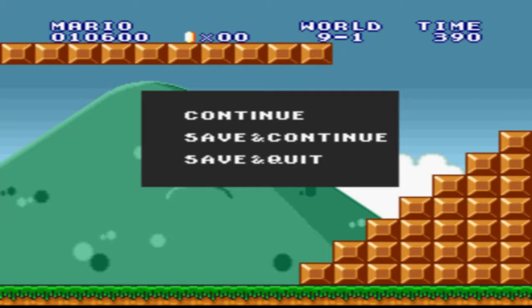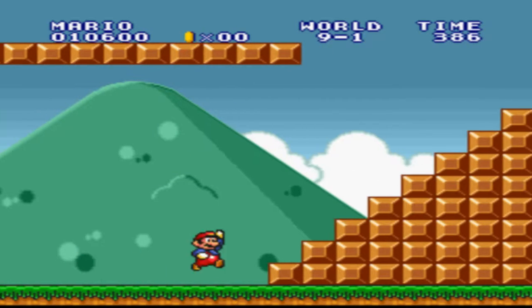Hey guys, and welcome back to another episode of Let's Play Super Mario Bros: The Lost Rebels. In the last episode, we finished World 7 and World 8, and since we beat the game with no warps, we need to open up a secret world, Level 9. So let's get going.